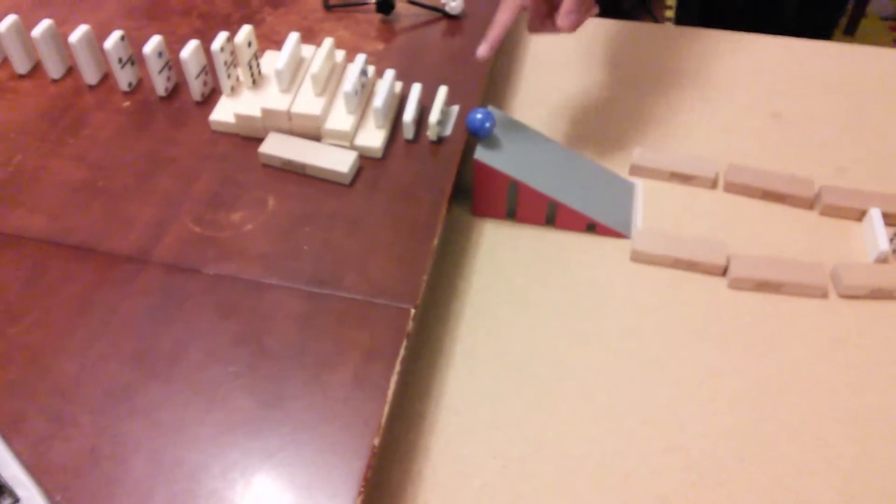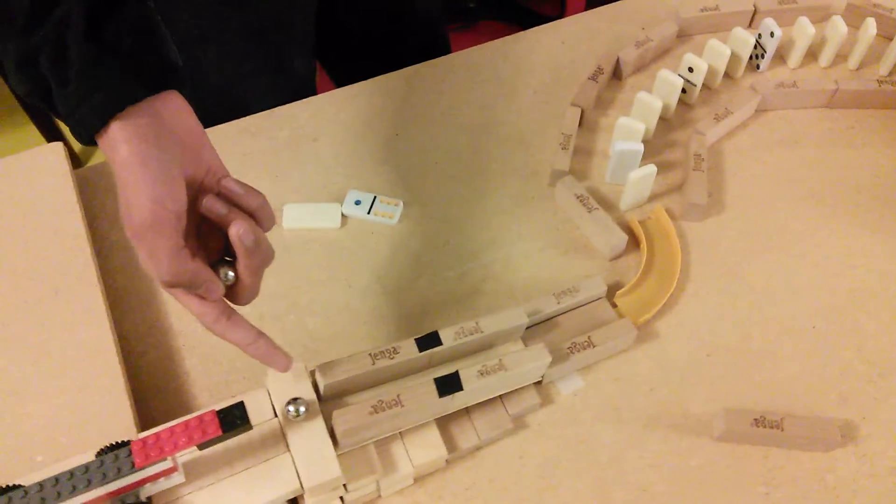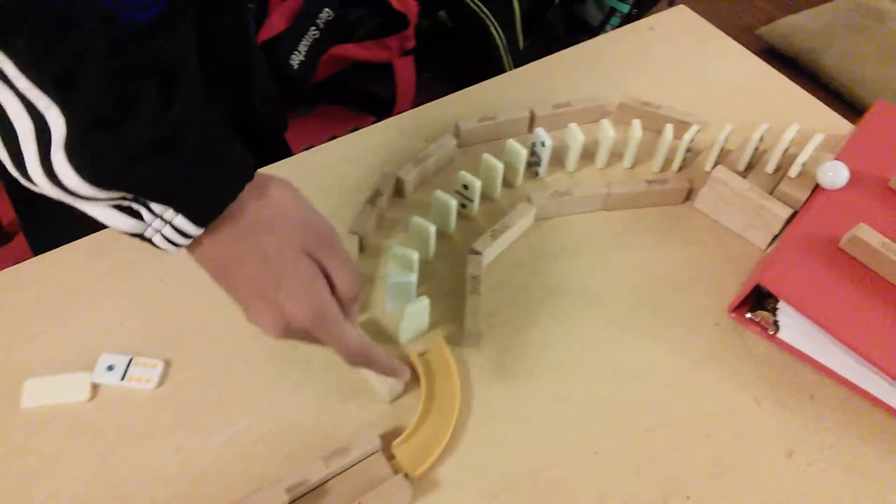Those dominoes topple this ball, knocking down these dominoes, those dominoes knock down this ball, and then that ball hits this car thing, and then the car thing hits that ball — it rolls down here and hits the dominoes.